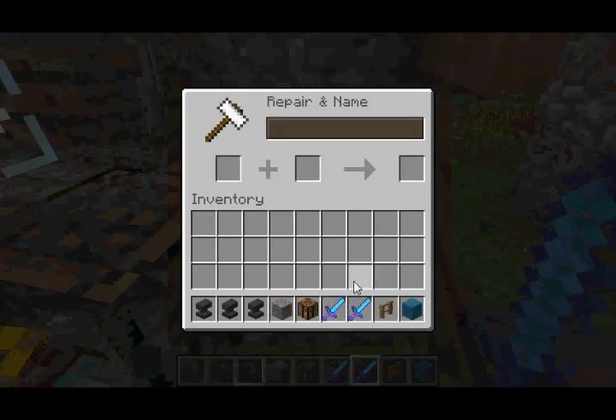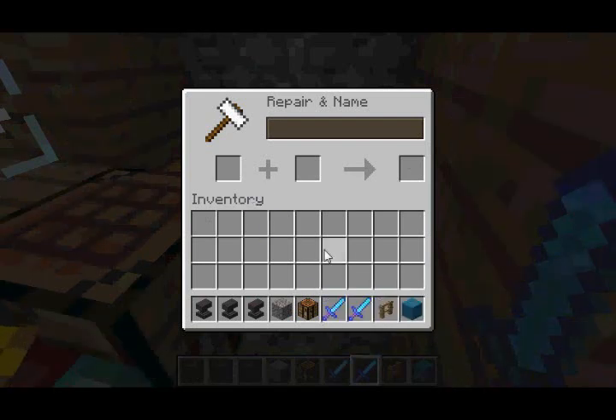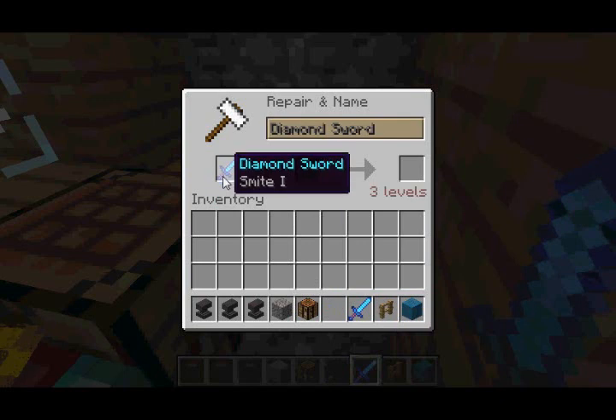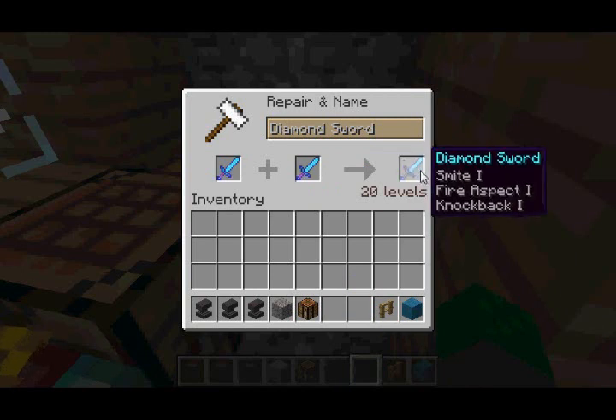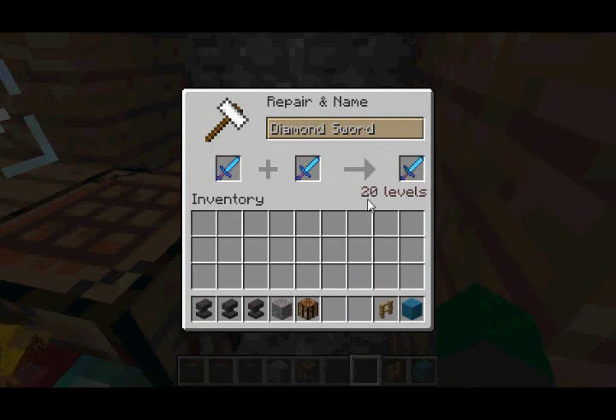Not only can you repair weapons or tools using the anvil, you can also rename your weapon or tool. And if you have two enchanted weapons — let's say a diamond sword — you can actually combine the enchantments together. For instance, here's a diamond sword with Smite 1, and another diamond sword with Fire Aspect 1 and Knockback 1. As you can see, the enchantments get combined, giving you a diamond sword with Smite 1, Fire Aspect 1, and Knockback 1.